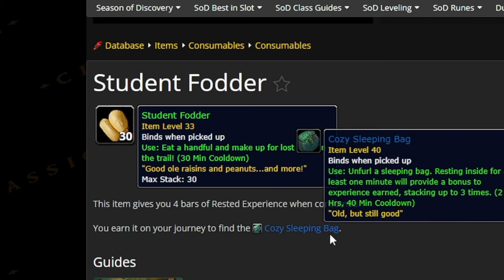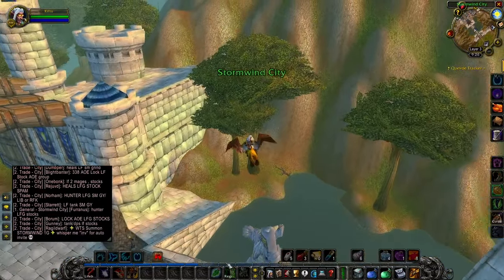So every 30 minutes just crack one of those open, or maybe save them until level 40. They're BOP, so you can't give them to an alt, but that's okay. Sure enough, I got a bunch of rested XP bars.